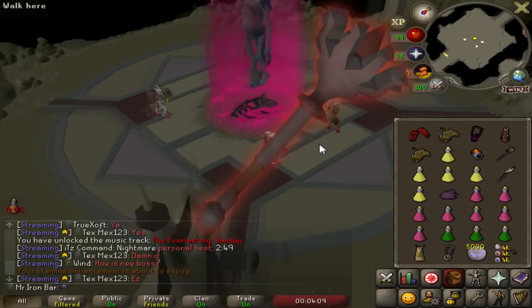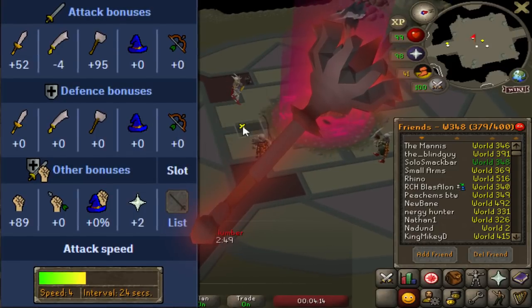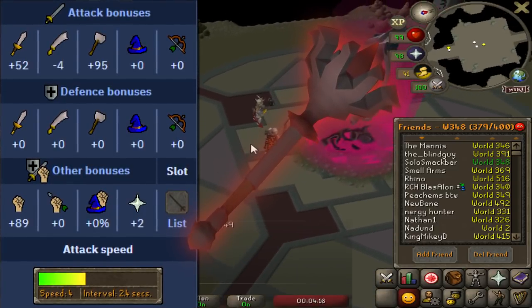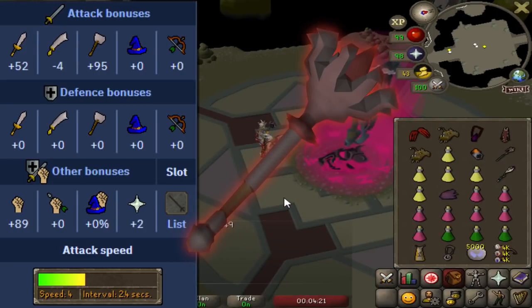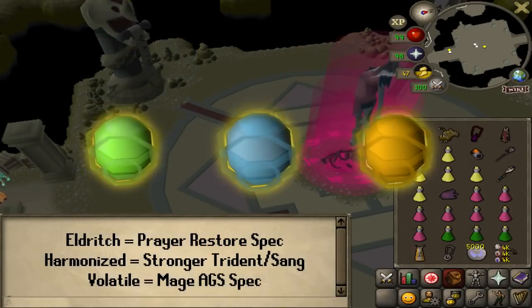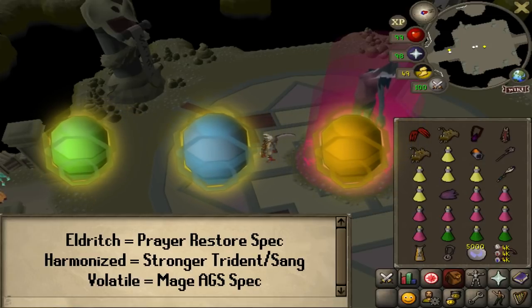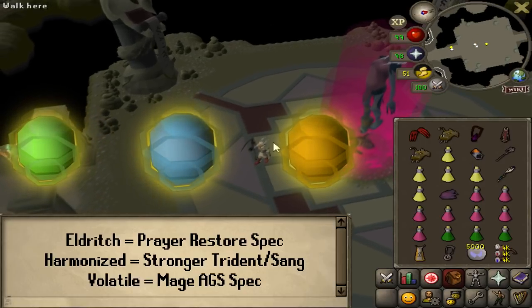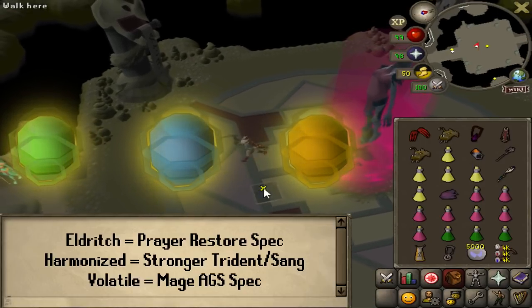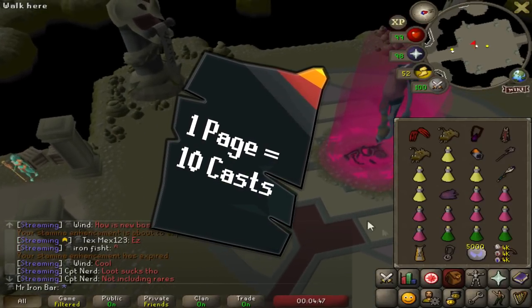The Inquisitor's Mace is probably my most desired item because it is on average the best DPS crush weapon in the game, surpassing the Bludgeon and the Elder Maul, and it pretty much ties with the Scythe in many situations. It is the most ideal drop. Unfortunately, the staff has an insane cost to use — even if I get lucky with the orb, it's very impractical on an Iron Man, because to use it to full effect I'd need Tome of Fire charges, meaning around 200 million Firemaking experience. Getting the melee stuff first would be a godsend.